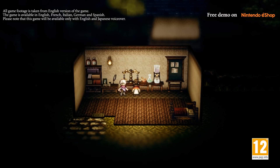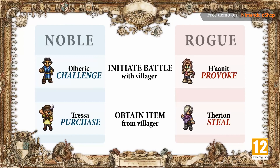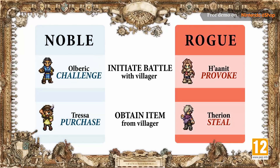Now, we'd like to introduce the concept of noble and rogue path actions. The path actions available to our protagonists can be divided into two categories: noble and rogue. For example, to acquire items from townspeople, you can use the path action Purchase — the noble path — or Steal them, the rogue path.